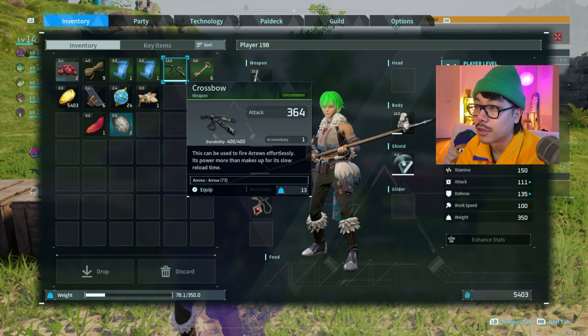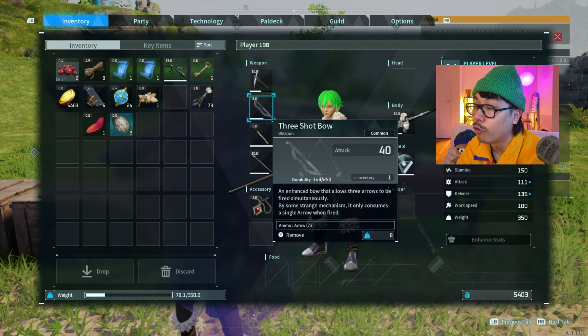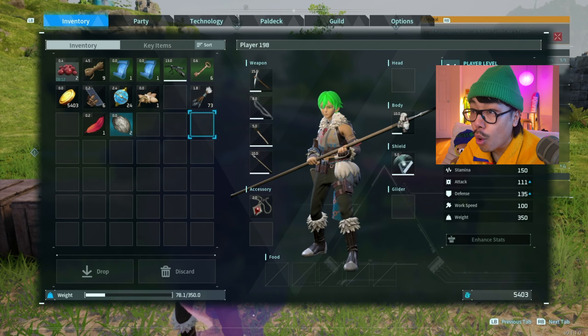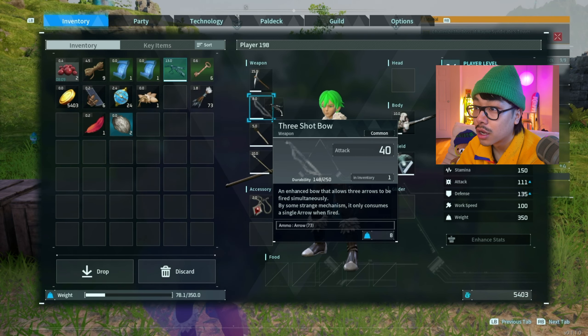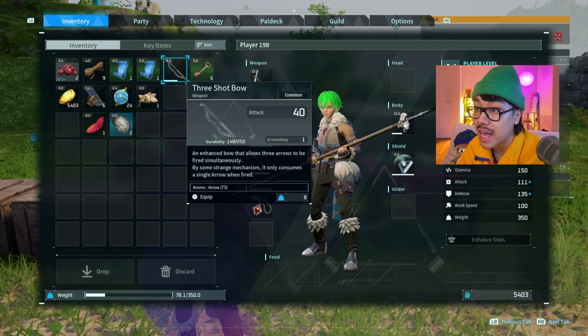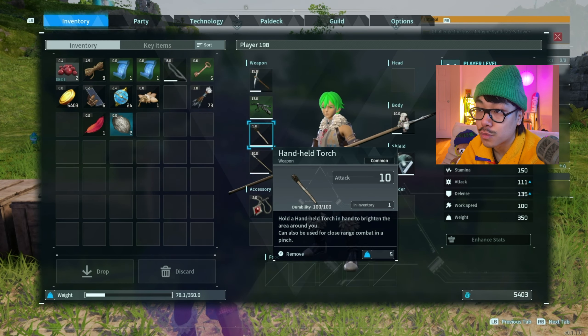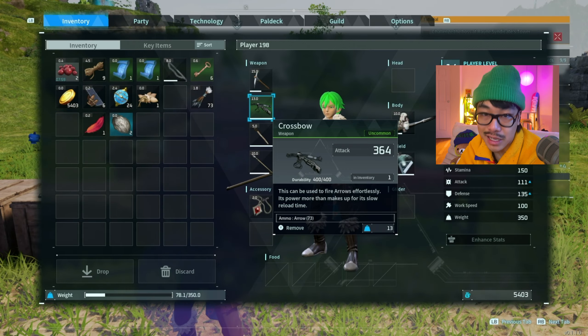Whoa, 364 attack! Let's see what my bow and arrow is — 40 attack? The difference in power is insane. I'm doing almost 10 times the amount of damage. And my 35 attack stone spear — that's literally 10 times the amount of damage, if not more.